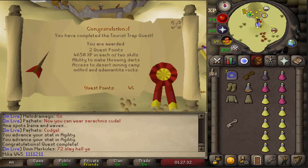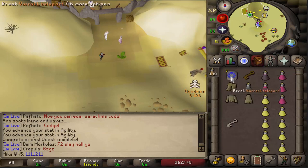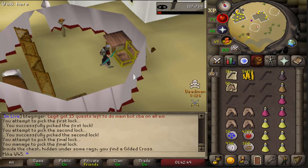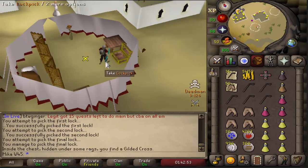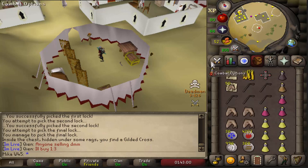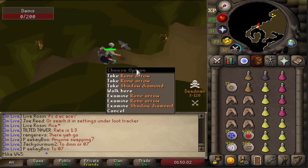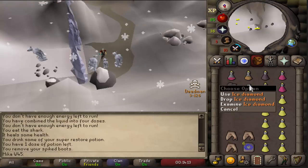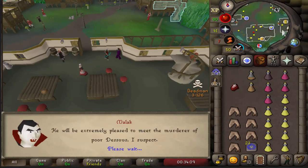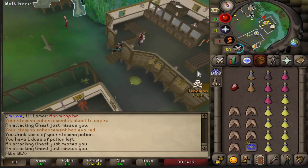I have all the pre-quests done needed for Desert Treasure, so let's go ahead and knock that one out as well. First one — no joke, I got it first try! That has never happened to me actually, that's insane. Two minutes and we got it — Shadow Diamond, first diamond, three more to go. Ice Diamond also obtained, very nice. This one's one of the most annoying ones to get. And the Blood Diamond is also unlocked. The last one is arguably the easiest to get, so let's prepare for that and finish DT. Hopefully no PKers, but you never really know.